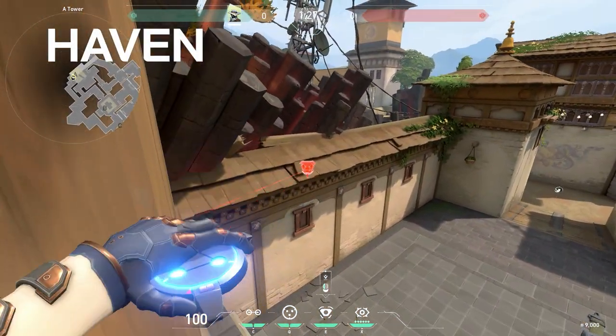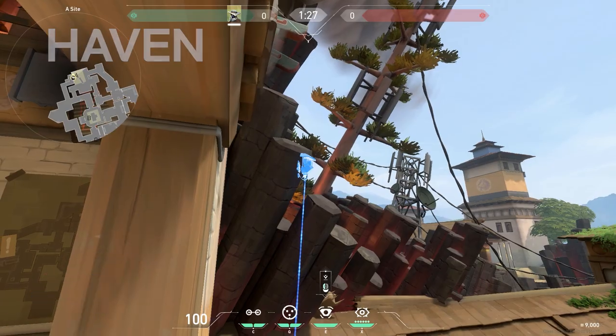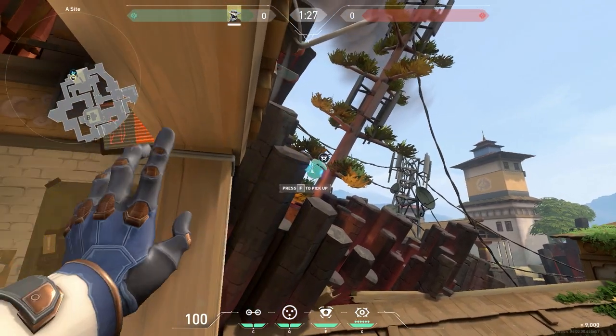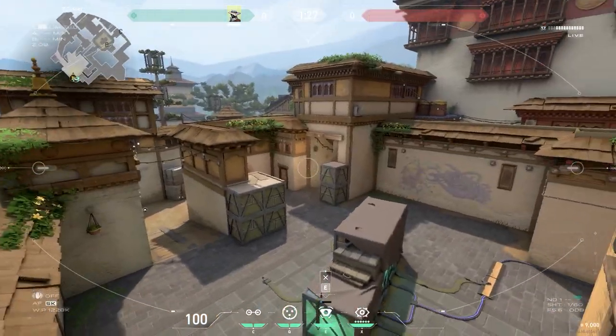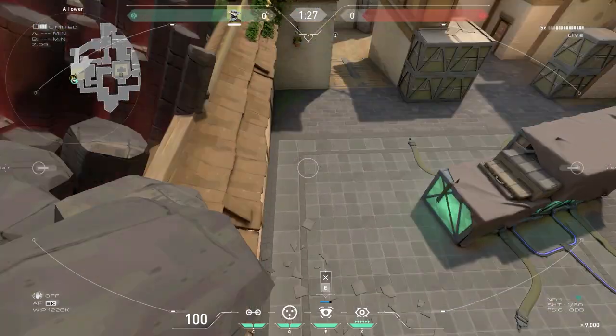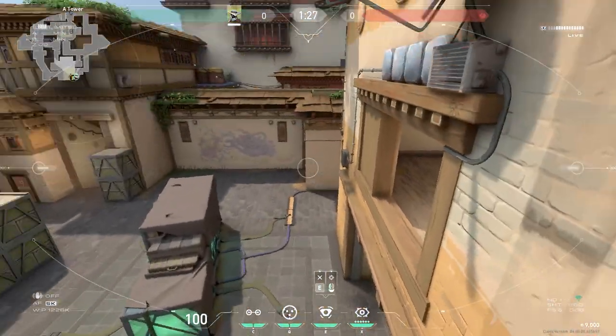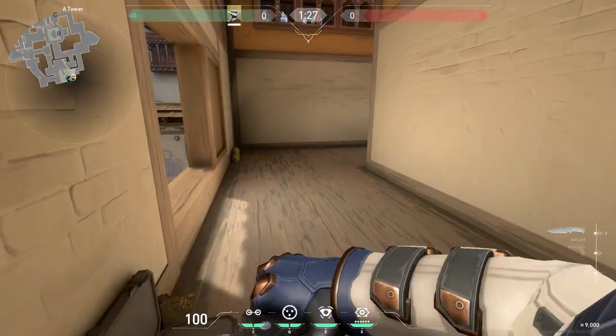From Heaven at A site on Haven, you can hop onto the windowsill, look left and place a camera right here. Be sure to angle it outwards as much as possible, and you'll get a really good view of A long ramp, the exit of A sewer and the entire site, including a small view of the cubby under Heaven. This can be used to gain early information on which site the attackers are going to, but could also be handy for knowing whether they're planting or not.